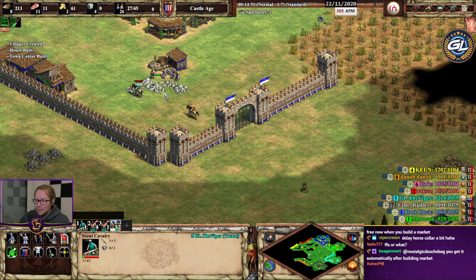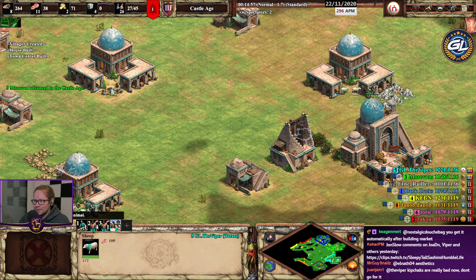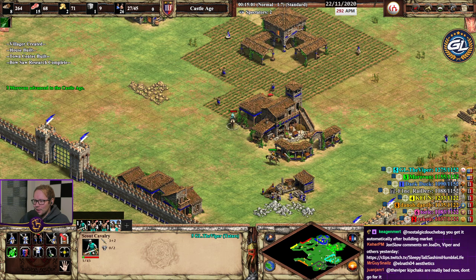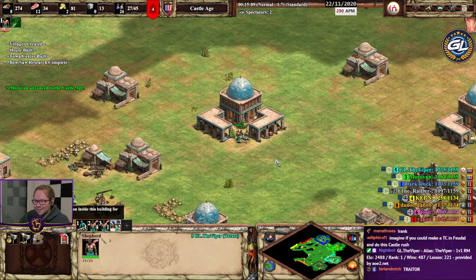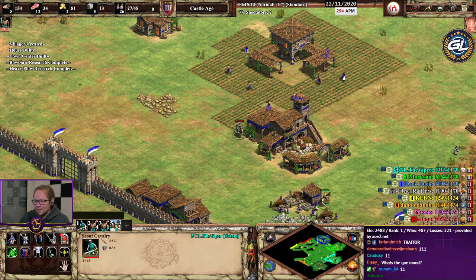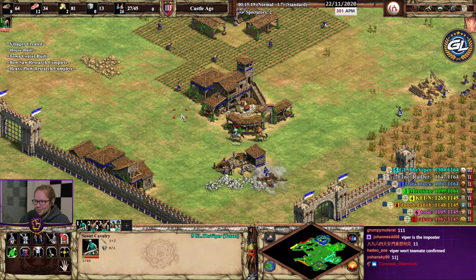I let him into my ally's base — he doesn't have loom! Why did I do this? I'm such a bad teammate. Oh my god, I'm sorry blue, I didn't mean to.